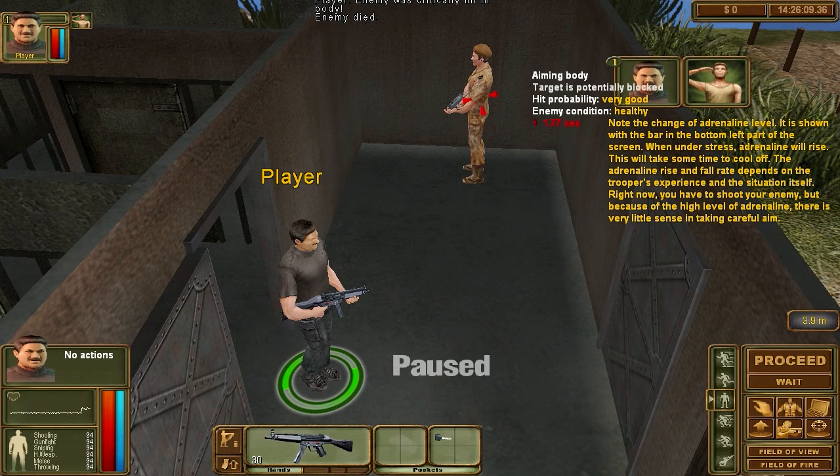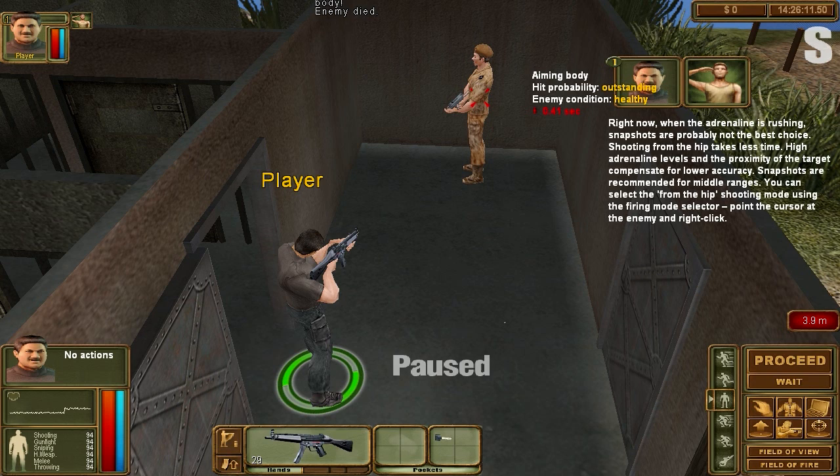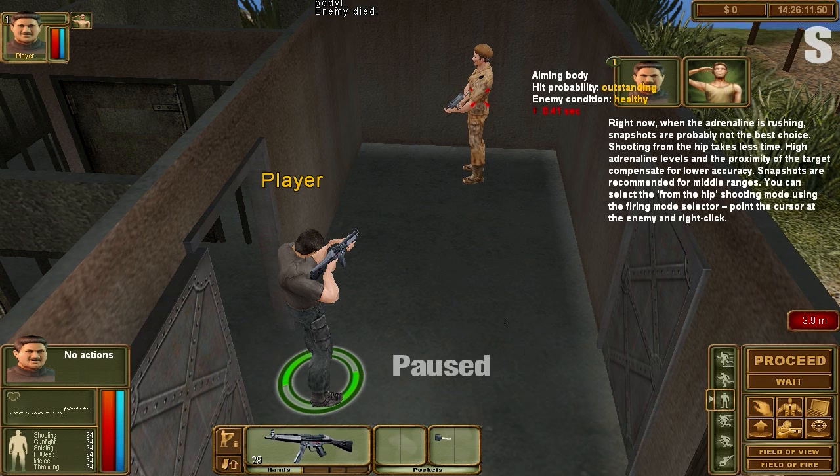Right now you have to shoot your enemy. But because of the high adrenaline level there is very little sense in taking careful aim. Rushing snapshots are probably not the best choice. Shooting from the hip takes less time. High adrenaline levels and proximity to the target compensate for lower accuracy. Snapshots are recommended for middle ranges.